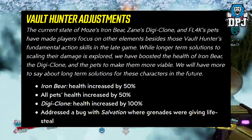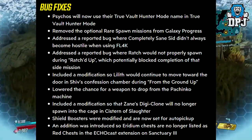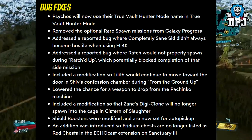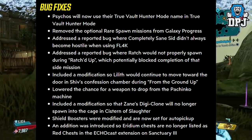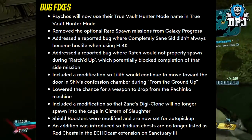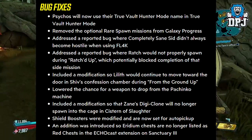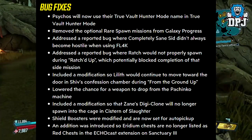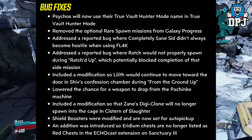Bug fixes: Side calls will now use their true Vault Hunter mode name in True Vault Hunter Mode. Removed optional rare spawn missions from Galaxy Progress. Addressed a bug where Completely Sane Sid didn't always become hostile when using Flak. Addressed a bug where Ratch would not properly spawn during Ratched Up, potentially blocking completion of that side mission. Included a modification so Lilith would continue to move toward the door in Shiv's Conversion Chamber during 'From the Ground Up'. Lowered the chance of a weapon dropping from the Pachinko machine. Zane's Digiclone will no longer spawn in the cage in Slaughter. Shield Boosters are now set for auto pickup. Iridium Chests are no longer listed as Red Chests in the Echo Cast extension on Sanctuary 3.